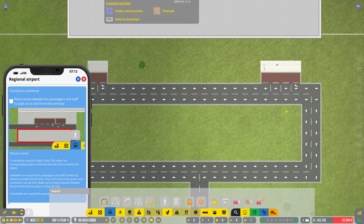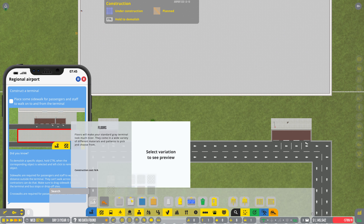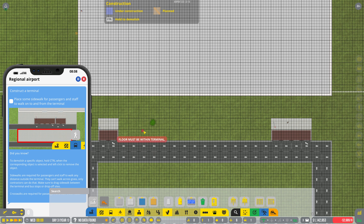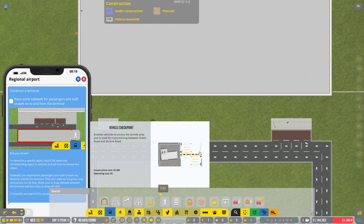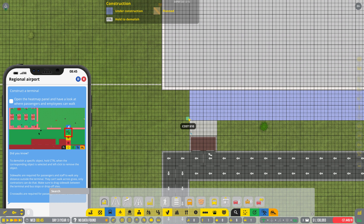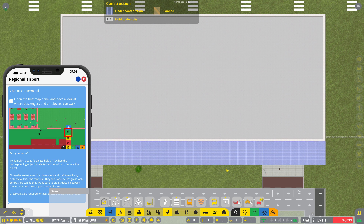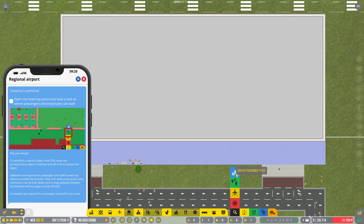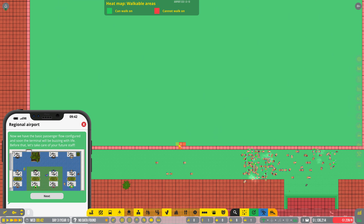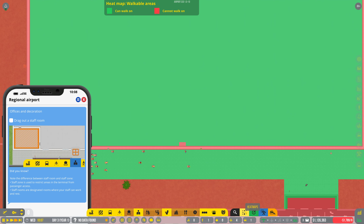We need to get a sidewalk for them — terminal floor, wall — actually let's use the concrete floor. Infrastructure, sidewalk — there we go. I want the whole front area to be a sidewalk, maybe a waste of money but it is what it's going to be. Open the heat map panel and look at where passengers can walk — walkable area. We don't have a way in — this is a gate that can be removed. Okay, that's where we're going to leave it for today.